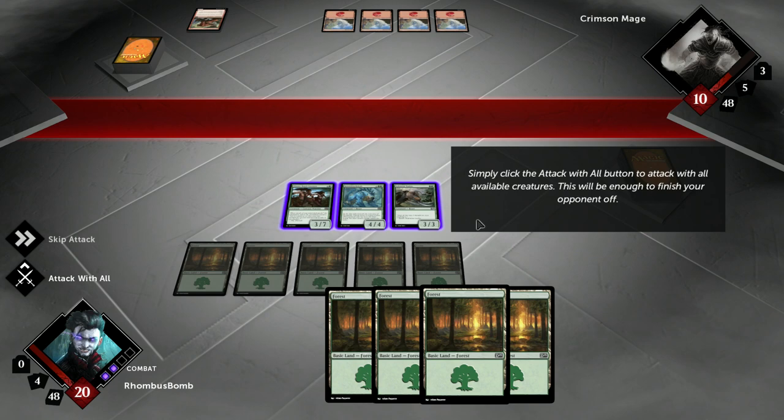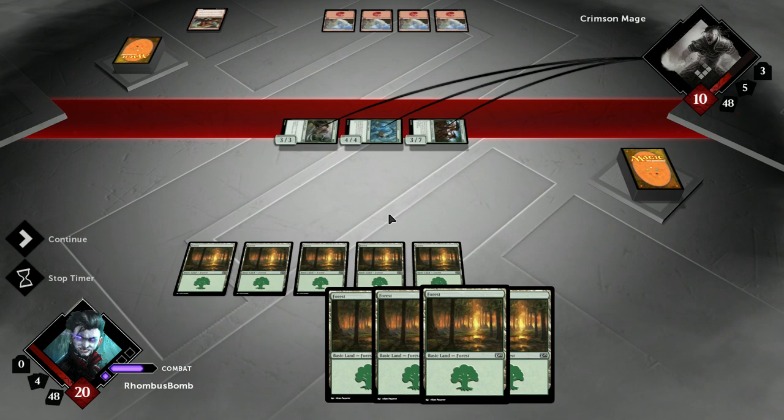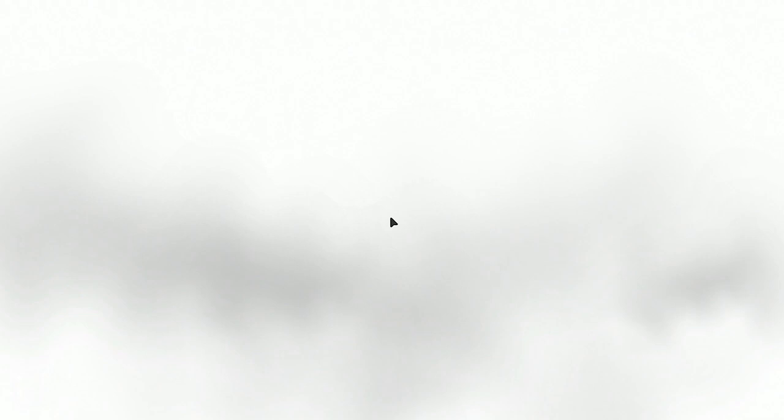All you need to do now is attack with everything and end it. In Quest 2, we'll spice up the battle with other kinds of spells. Alright guys, that's going to do it for the first part of the tutorial. I hope you enjoyed watching this — I hope it helps a lot in understanding how to play Magic the Gathering. If you guys have any more questions, ask me in the comments below, or just continue on to the next part of the tutorial and maybe your questions will be answered there. Thanks for watching. I'll see you guys next time.